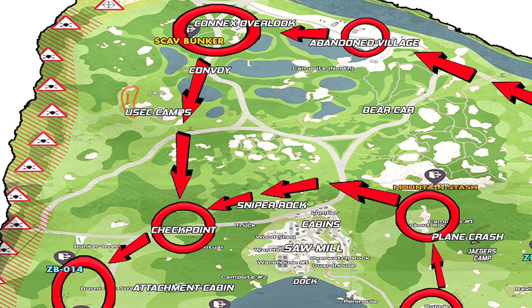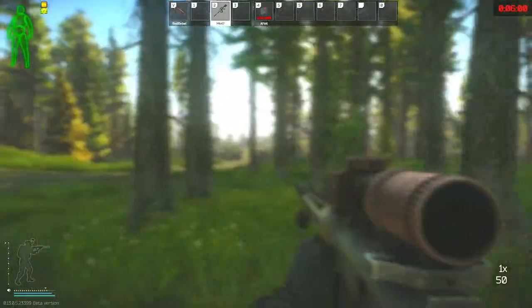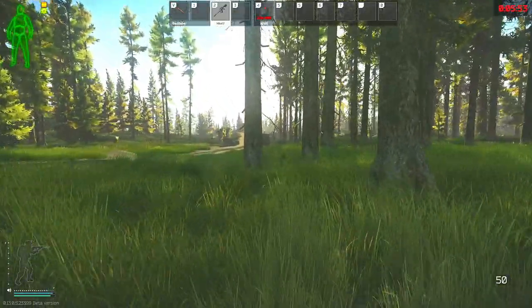After clearing this area, you can stop and load up at the USEC camps, or you can just bypass these areas altogether and continue on the path towards the checkpoint area, where I will typically see between 1 and 3 different scavs that spawn here, as well as the potential for a colored labs keycard that spawns inside the USV on the center console.